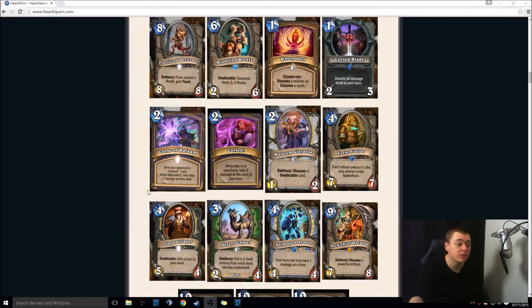Curse of Rafaam — one of my favourites. Warlock, 2-mana. Give your opponent a cursed card. While they hold it, they take 2 damage per turn — specifically, while the cursed card is in their hand they take 2 damage at the start of their turn. This is just an interesting thing you can play when you have spare mana to float, and now your opponent needs to work out: do I waste 2 mana this turn, or do I want to take the face damage? It's interesting. Because it's a delayed thing, they could instantly play it. I can see some potential for this card, but not too keen on it overall.